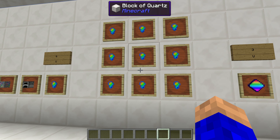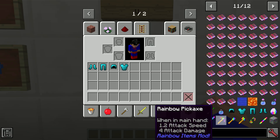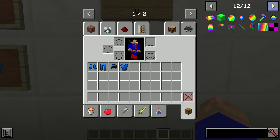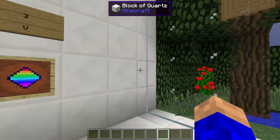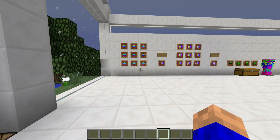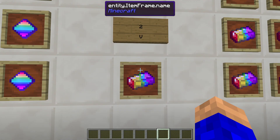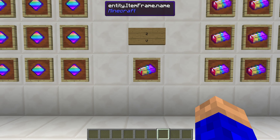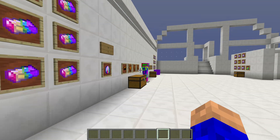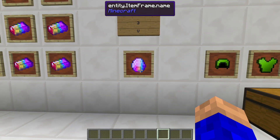Put the block into the furnace and you'll get nuggets — six nuggets per block. Put nine nuggets in a crafting table and you get a shard. You'll get three shards for nine nuggets. Then put nine shards in a crafting table and you get two ingots. You're working for this stuff, I'm telling you.